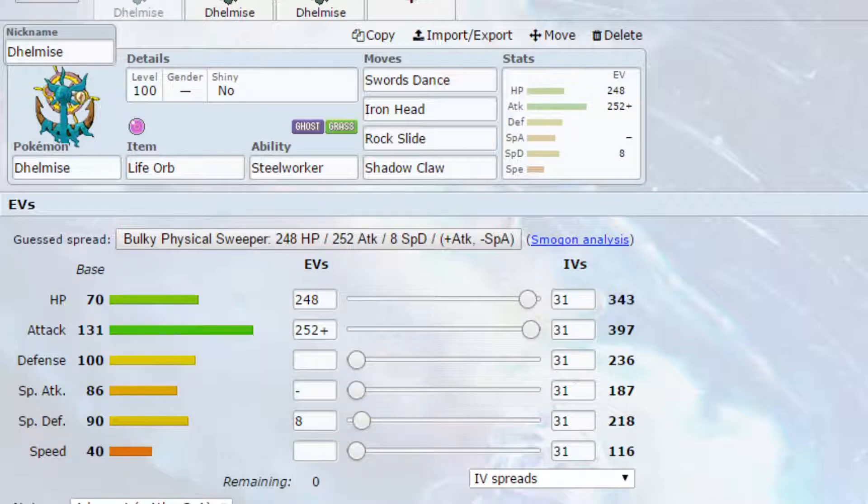You could do Citrus Berry, several different things you could have, possibly even Red Card — it's definitely a possibility. Swords Dance allows you to take your attack from 397 to around 794.